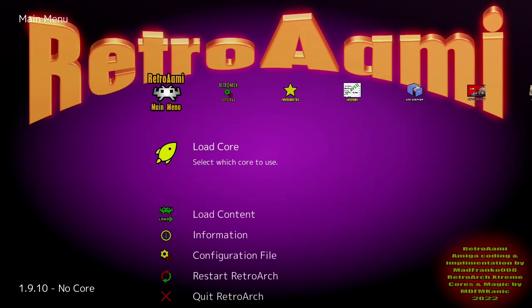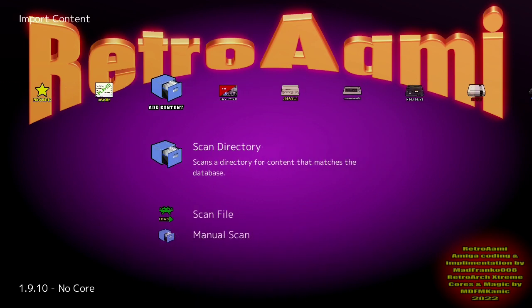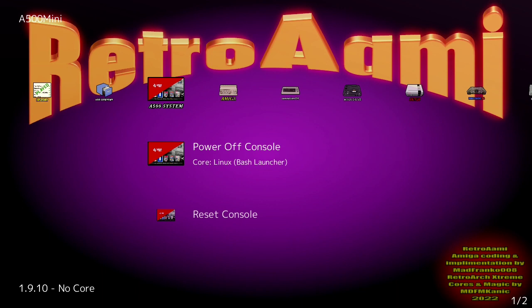Hello, everyone. Welcome to Retro Ami Extreme Work in Progress Implementation by MadFranco008 and myself, with Mini Extreme Penultimate Scenario Setup Case-by-Case Scenario Course. It's going to be an amazing release come early August, tentatively. MadFranco got it working where we can actually power off the console 99.5% of the time — the other 0.5% chance of not shutting down, simply unplug the power and you'll be good to go for the next boot up.